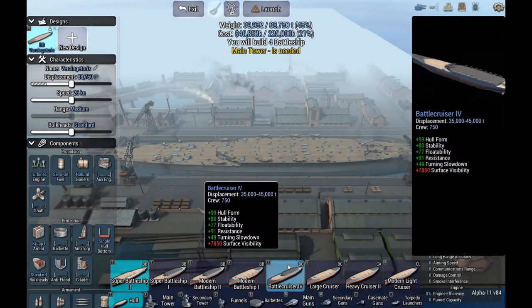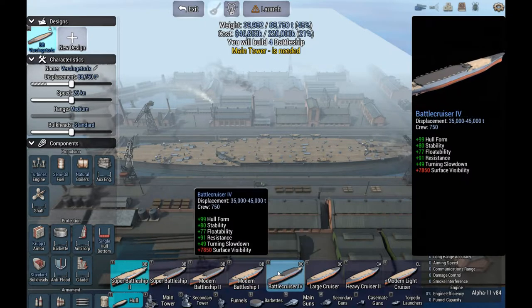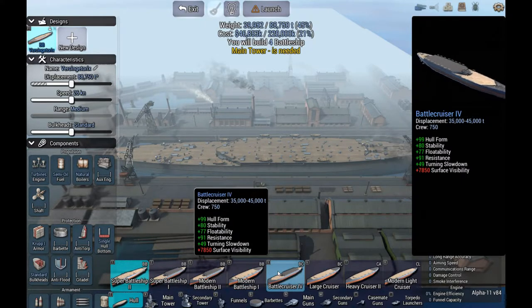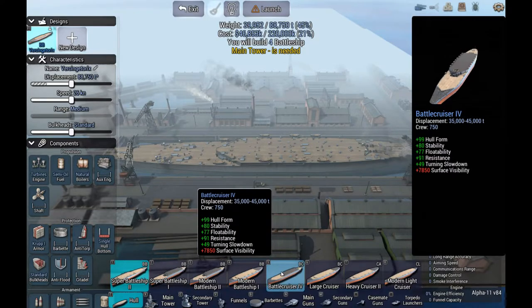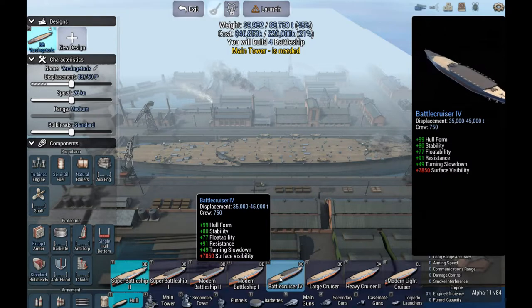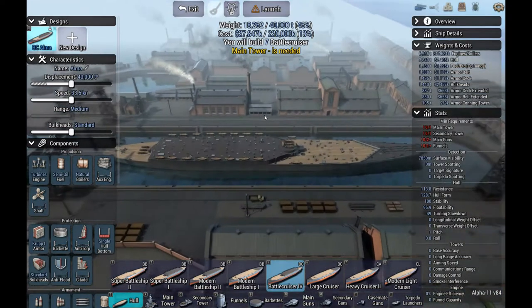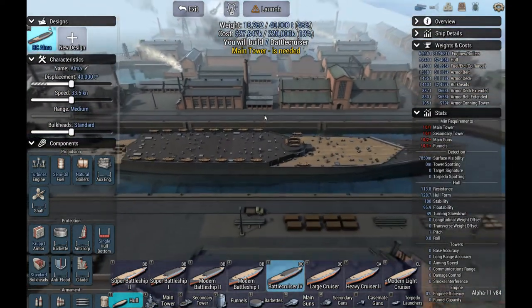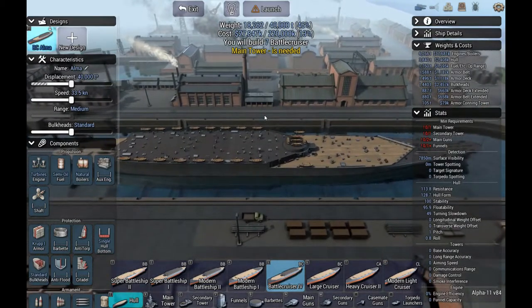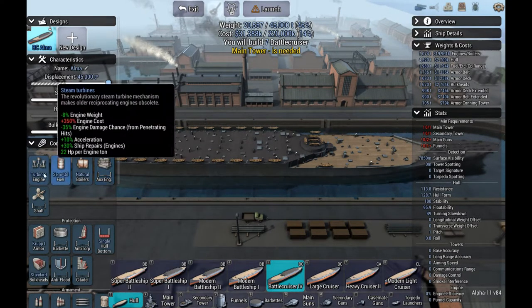I really like the hull form. But the resistance on that battlecruiser is pretty impressive. Small, compact battlecruisers - something like the Dunkirk, but bigger. We'll see what we can do.